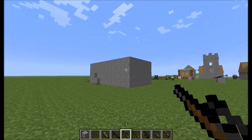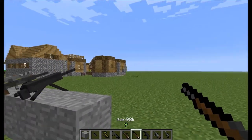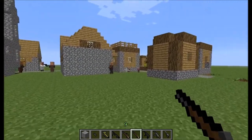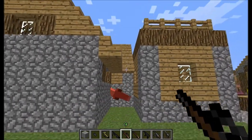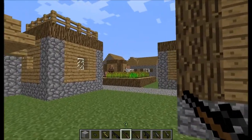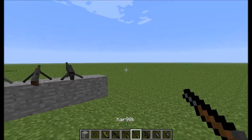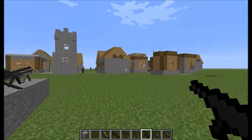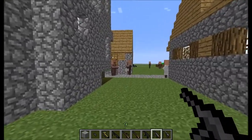This is the Kar98k — it's a sniper, the normal version right here. Very precise. You need to reload after every shot. This is a sniper first — the zoom is the same on every weapon but this one hasn't got that much range effect. Alright, so that's nice. This is the MP40 — it doesn't do that much damage.